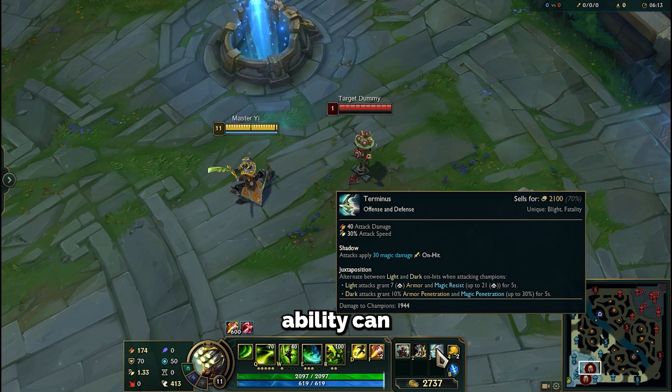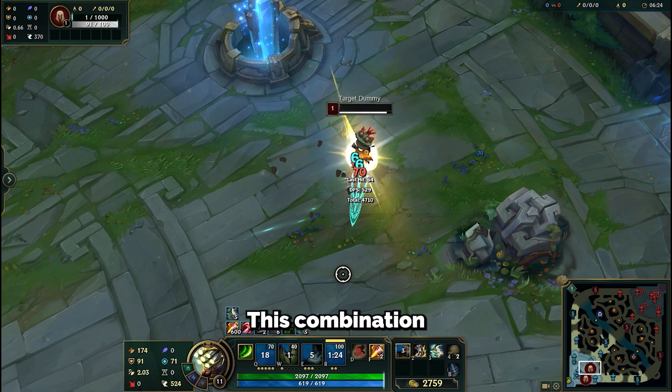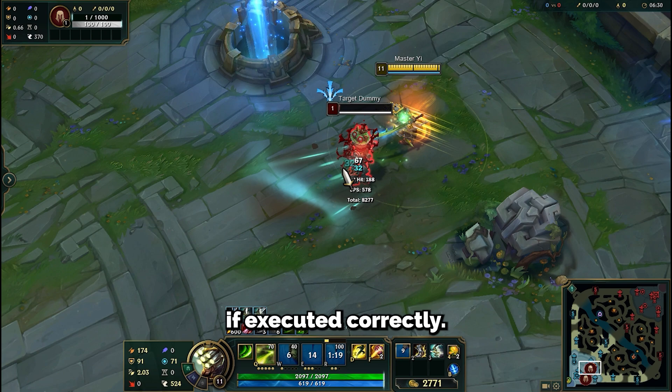Next, we'll add Terminus to our build, and here's why. Its passive ability can be stacked in just one second with our Trick, providing you with 21 armor and magic resist at level 11 for example, plus 30% armor penetration. This combination results in very high damage, high defense, and high HP.